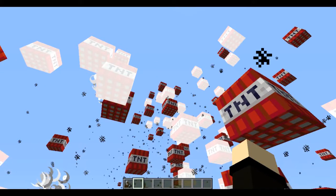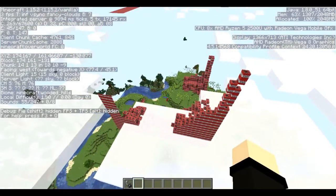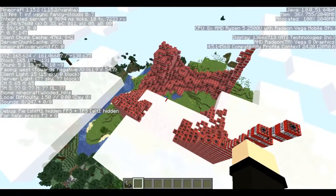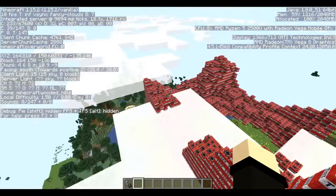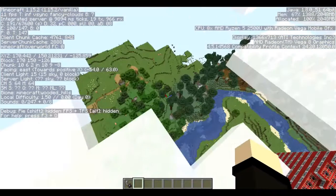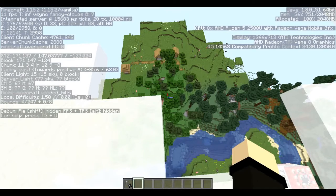Somehow my F3 menu closed, so I'll open that back up. Supposedly they made TNT explosions less laggy, but it does not appear that that is true. At 10 FPS — wait, is there still TNT here? Where'd all the TNT go? Oh no, no more exploding.